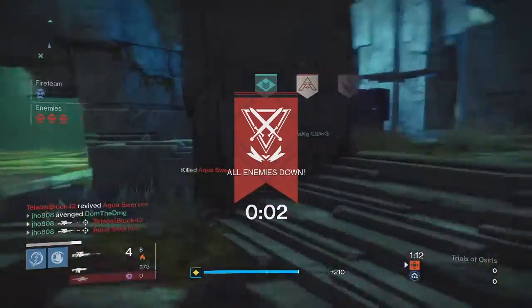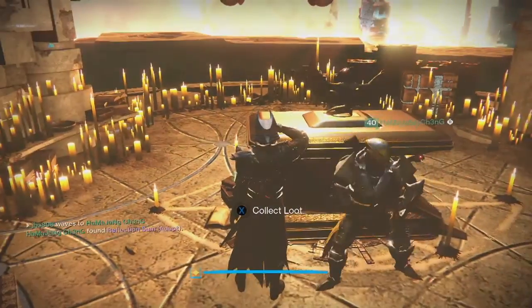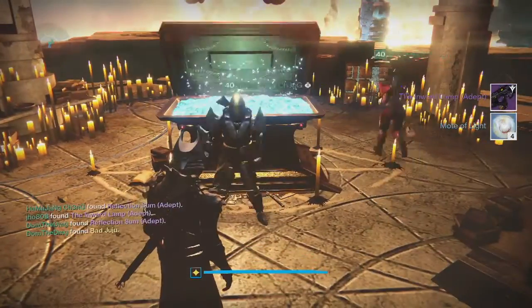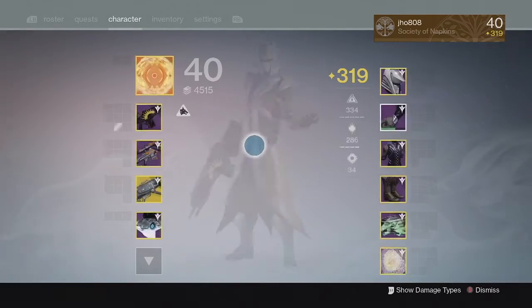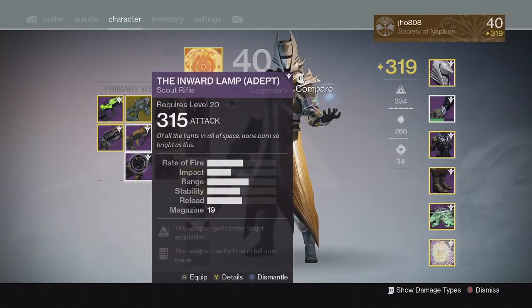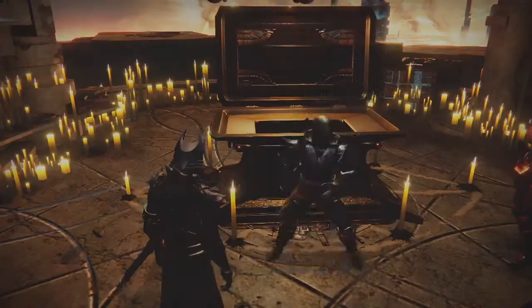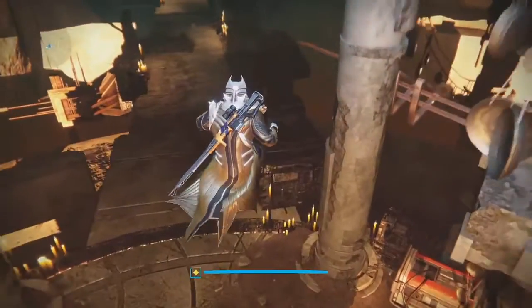But anyways, let's get into my rewards for the week. Starting off with my first character on my Warlock from the lighthouse chest, we ended up getting an Inward Lamp and four Motes of Light. One of my teammates also got an exotic Bad Juju pulse rifle from the chest, and my Inward Lamp came in at 315. Pretty decent drop — I'd say 315 and higher is a pretty solid attack value to get from the lighthouse chest.